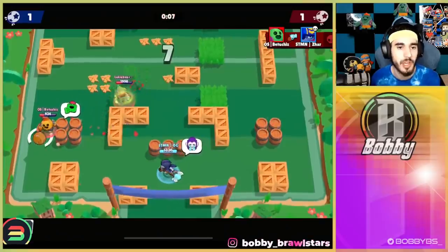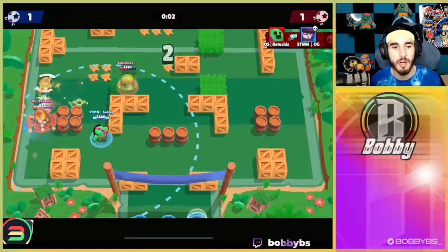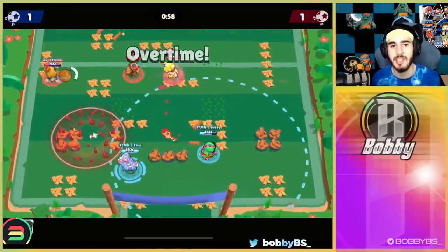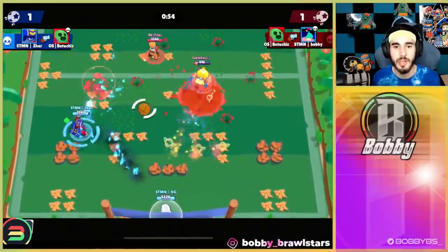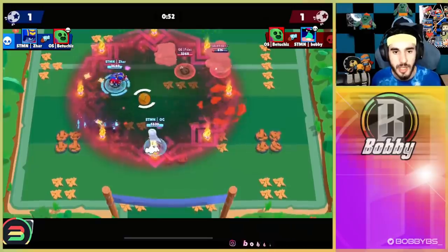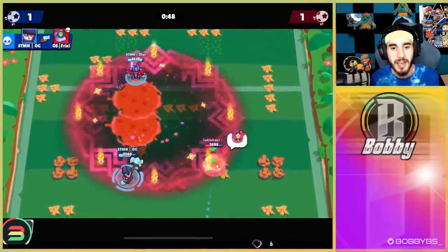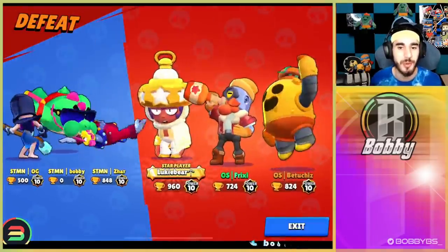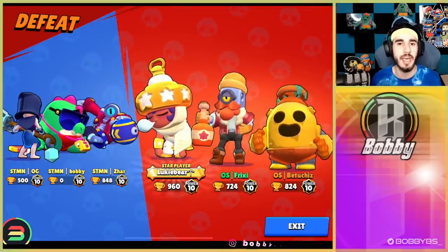Seven seconds left, they get a couple kills. OG's moving forward, I'm trying to lurk to get my super without taking damage. I'm trying to follow them to get them in the edge of my circle. Not able to get Lukey. Then a pretty big miscommunication by the team — don't know what happened, don't even want to ask — and they're going to be able to score the goal. One nothing for them again in the set.